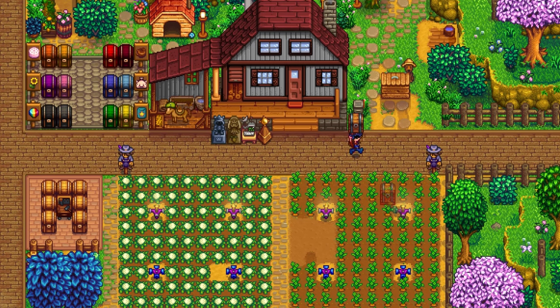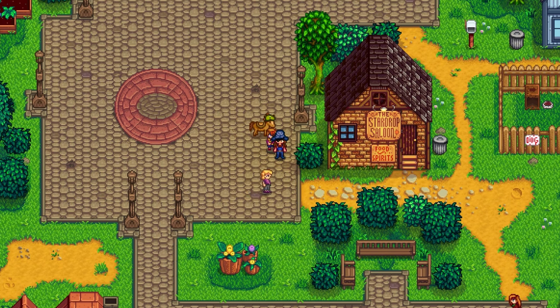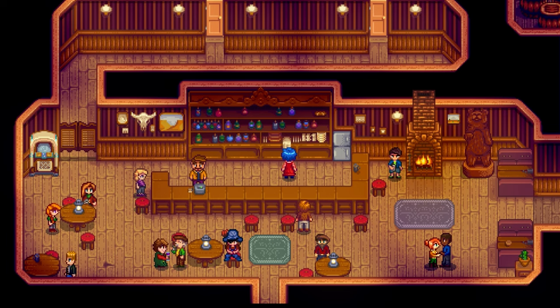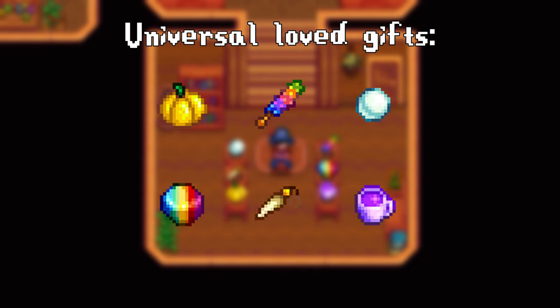To make gifting easier, I personally like to place a chest right at the exit of my farm dedicated for loved items for each villager. If you're looking for a specific character, most villagers are in their houses in the morning and evening, and you can find a lot of townspeople at the saloon on Friday nights. There are also 6 universal love gifts: golden pumpkin, magic rock candy, pearl, prismatic shard, rabbit's foot, and the stardrop tea.